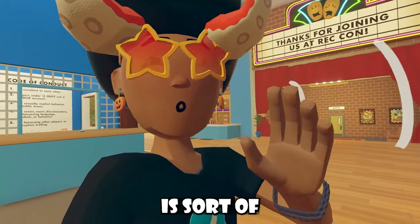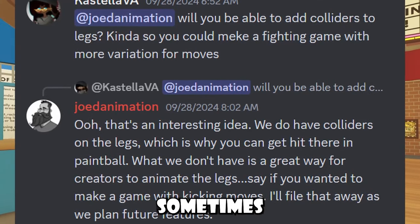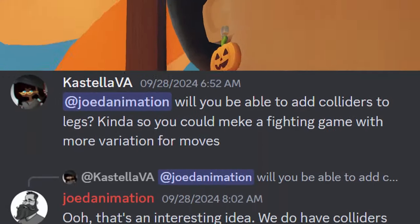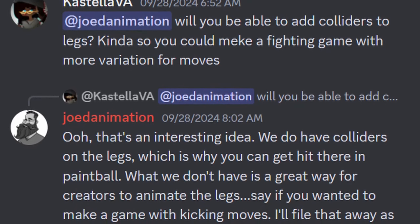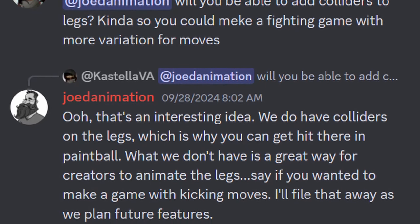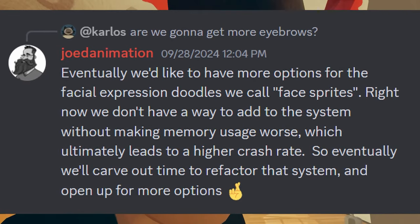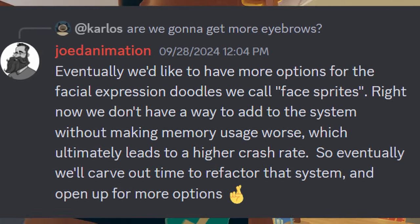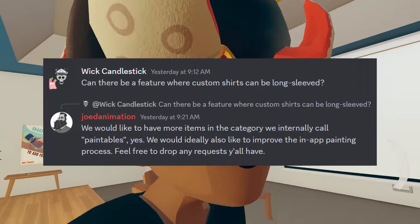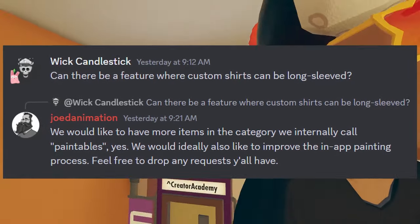I have more full body avatar news — this part of the video is sort of like a dev Q&A. Community members inside the Rec Room Discord server ask developers about questions they have about future features, and sometimes developers actually answer those questions, giving us insights to new updates. When asked if they'll be able to add colliders to legs like a fighting game with more variations for moves, Jode Animation says they do have colliders on legs which is why we get hit in paintball — what they don't have is a way for creators to actually animate the legs. When asked if they're going to get more eyebrows, Jode Animation confirms eventually they'd like to have more options for facial expression doodles they call face sprites, but right now they don't have a way to add to the system without making memory usage worse, leading to a higher crash rate — eventually they'll refactor that system. And when asked if custom shirts can be long-sleeved, Jode Animation says they'd like to have more items in the category they internally call paintables, and would ideally like to improve the in-app painting process.